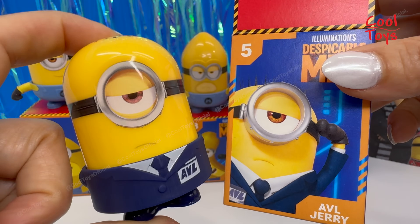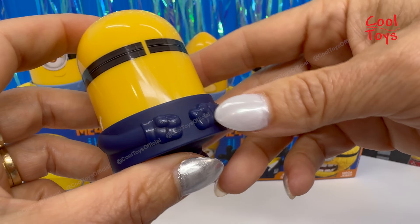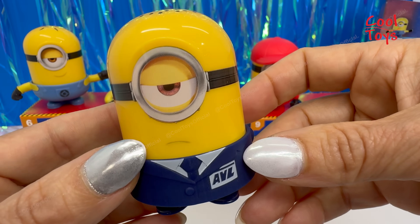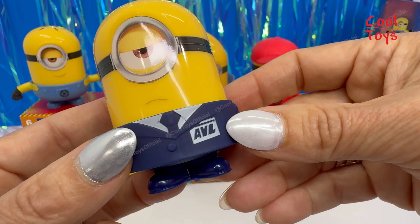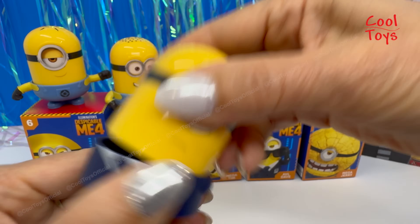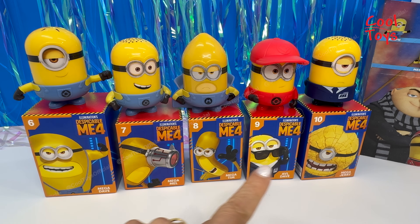It's very close to the box art, other than its arms and hands — in this model they put it all behind to make it part of the mold. Jerry wants to become an AVL agent in Despicable Me 4, so that's adorable. That's why he's wearing this uniform. AVL means Anti-Villain League. We can open it and store stuff in there.